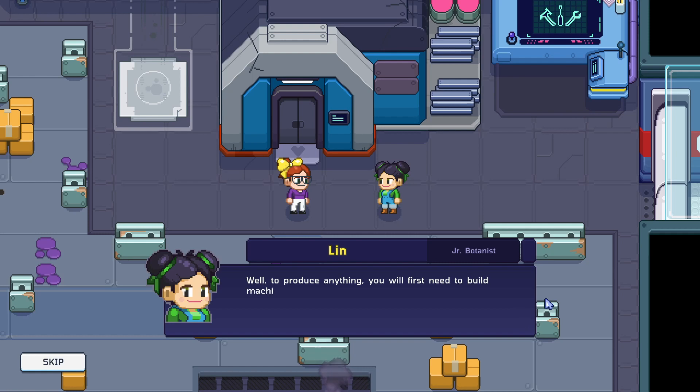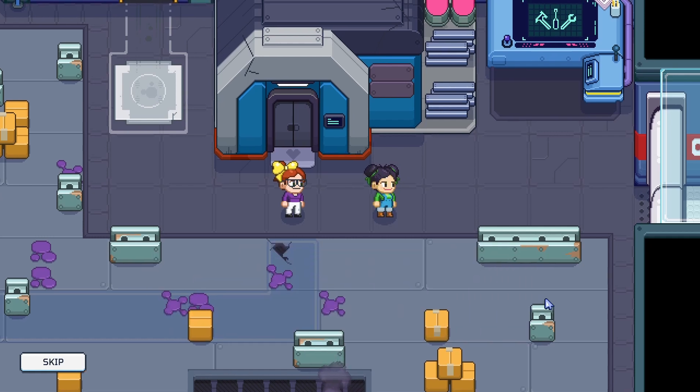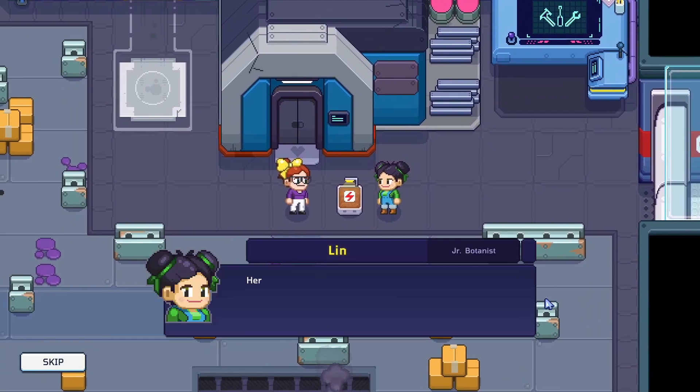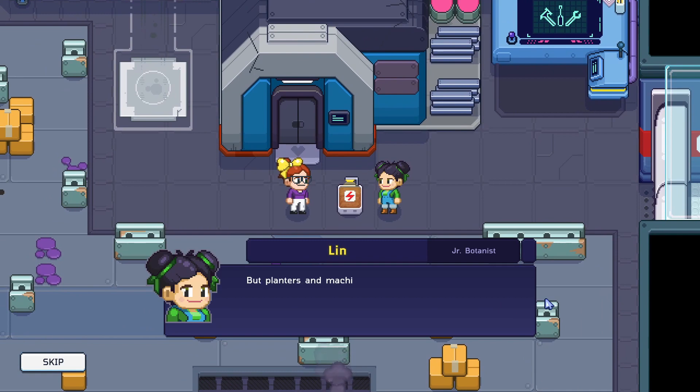'Thank you so much! Well, to produce anything you will first need to build machines. Machines and decorations can be crafted on your workbench. There are indoor machines like planters that will be marked with an indoor icon, and outer hull machines like solar panels that will be marked with an outer hull icon — these types of machines must be built on the outer hull. Here is a basic planter, but planters and machines won't work without power. You will see the power icon flash when it needs power. Let's head to the outer hull and I'll show you how to generate power.' Ooh, in our space uniforms!